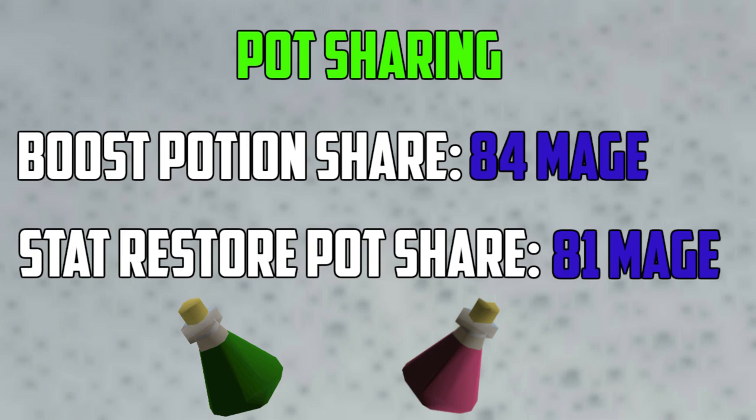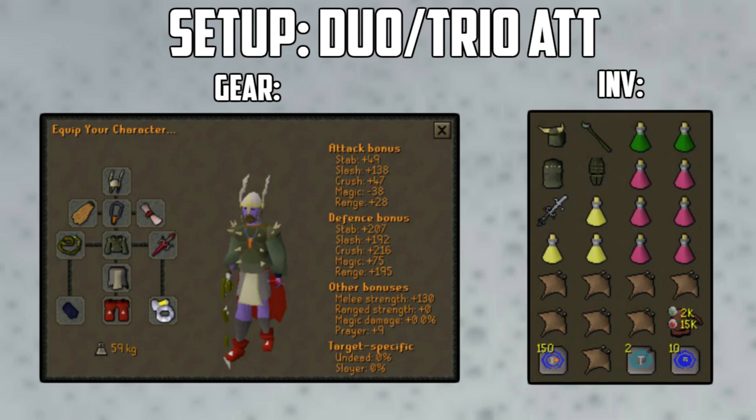Now let's get into the gear and inventory setups for soloing and duoing slash trioing. Whenever you do Bandos, you need to have a Zamorak item and a Bandos item on your character at all times. For the attacker role in a duo or trio, use the Helm of Neitiznot, a Fire or Infernal Cape, Amulet of Torture or Fury, an Unholy Symbol as your Zamorak item, the Tentacle Whip or regular Whip, Karils top, Dragon Defender, Bandos Tassets or Verac's plateskirt, Regen Bracelet or Barrows Gloves, Dragon Boots or Primordial Boots, and a Berserker Ring imbued. Cheap alternatives for Zamorak and Bandos items include Bandos Boots and an Unholy Symbol, or Bandos Boots and Zamorak Vambraces.